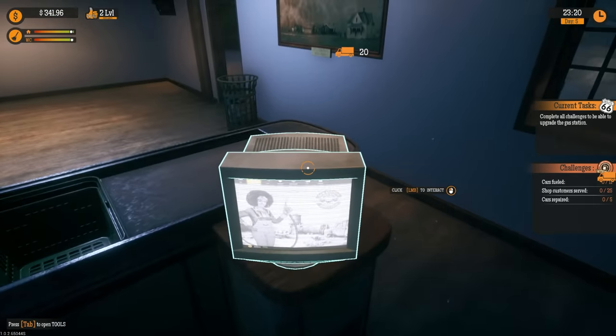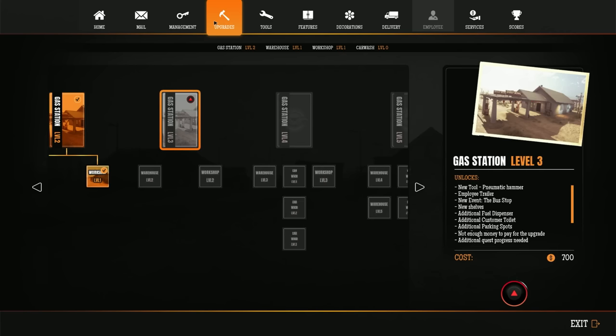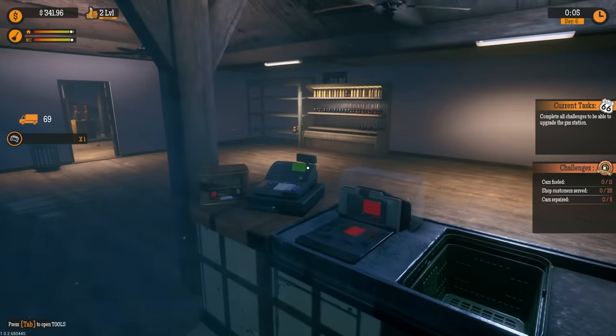Gas station — more info. What do we need to upgrade? Complete more objectives and own the money required. When do we unlock employees? Gas station level three, warehouse level two, workshop level two, gas station level four, warehouse — oh, car wash! Gas station level three neutral: nomadic hammer, employee trailer new! But not enough money and additional quest progress is needed.